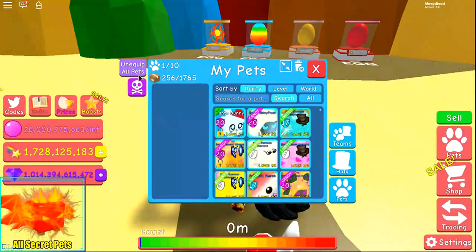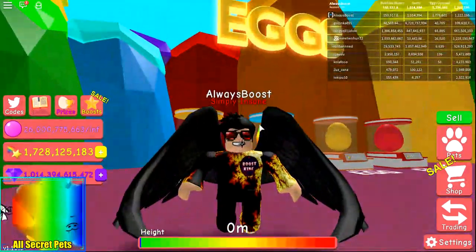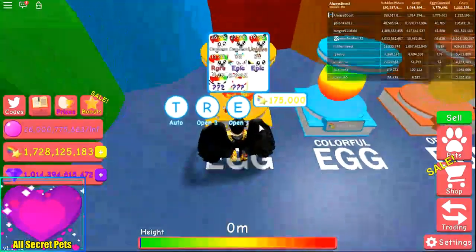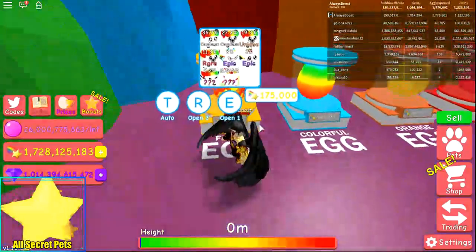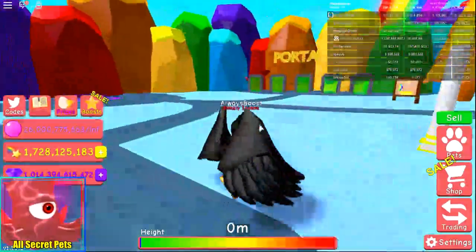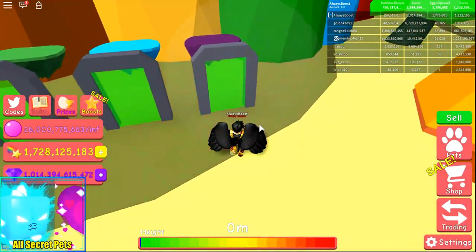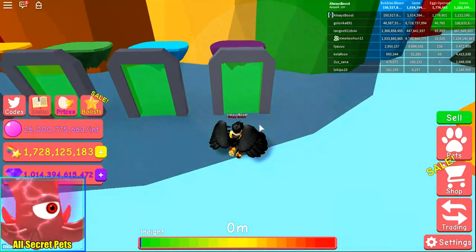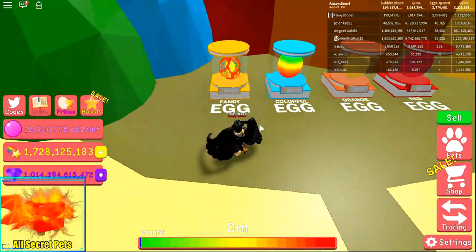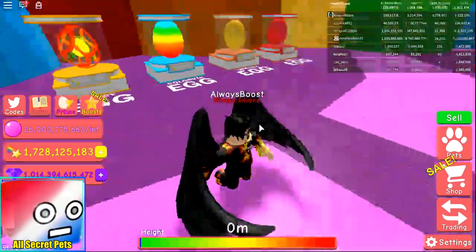Enough of that — I've almost hatched 200,000 times from the egg and still haven't gotten the rainbow griffin, which sucks. The game is rigged sometimes; you can't just hatch a secret pet right away. Some people have the luck, some don't — it's like 100% to 0%. It's like 1 in 6 million to hatch it without the lucky game pass, or around 1 in 3 million with it. I've hatched almost 200k, which is actually pretty close.